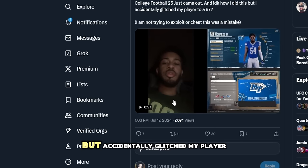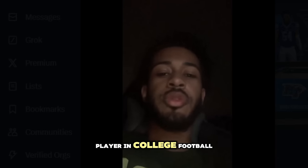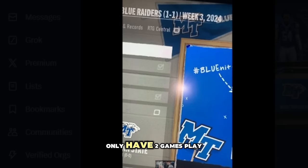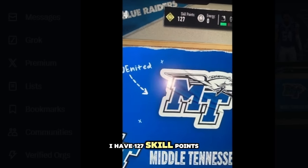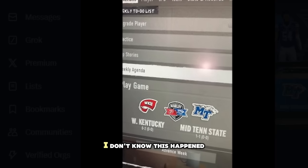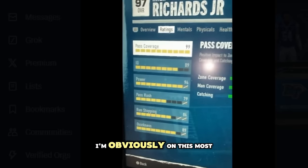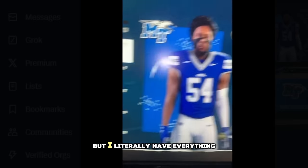Someone accidentally glitched their player to a 97 overall in College Football - they're saying they weren't trying to exploit or cheat, it was a mistake. To prove it, they only have two games played, it's week three, and they have 127 skill points at 97 overall. They don't know how it happened but say they're definitely going with it, being a 2K player who bought the game just for fun.